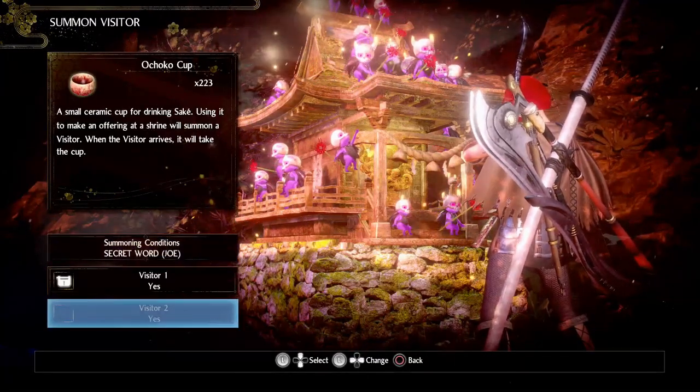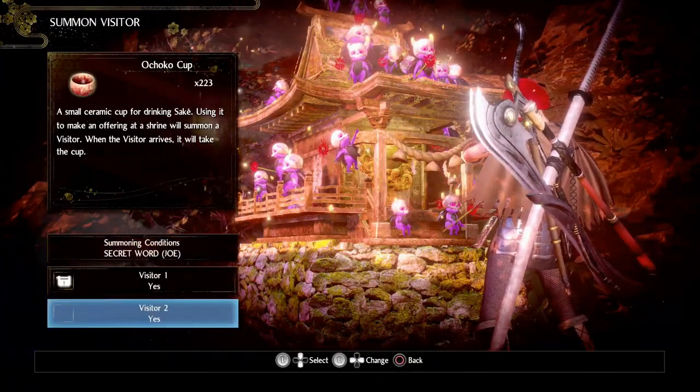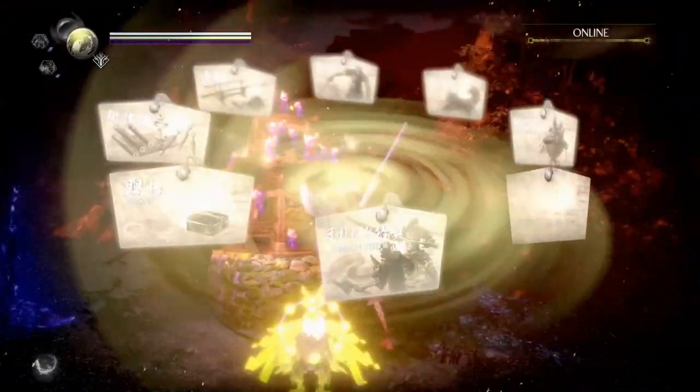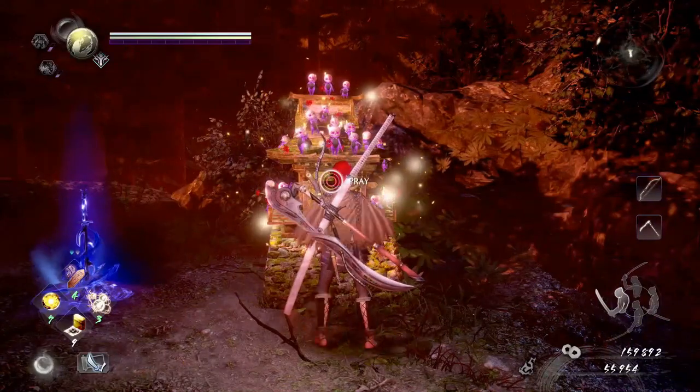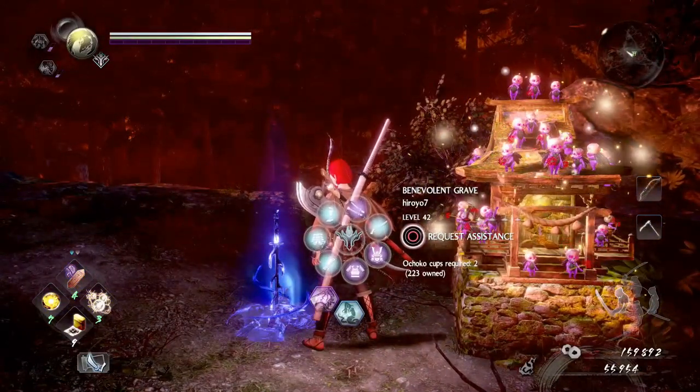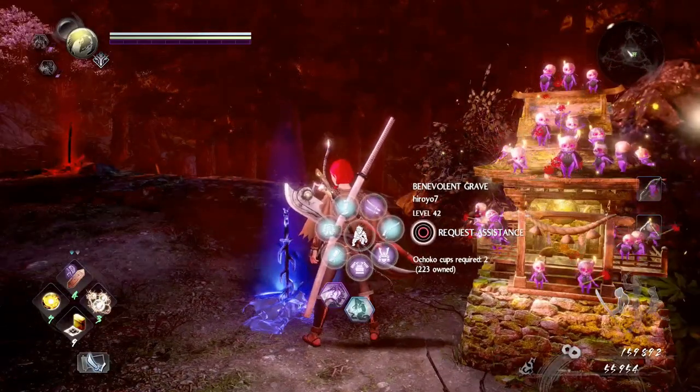You can decide whether you want one or two players. If you leave two Ochako cups and then decide to summon a Revenant and two players end up joining, the Revenant will get kicked out of the game.